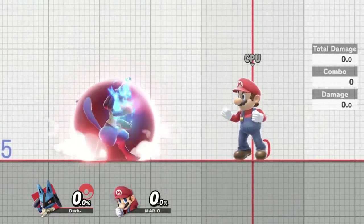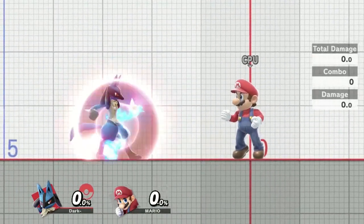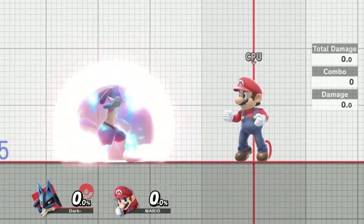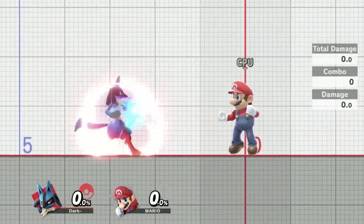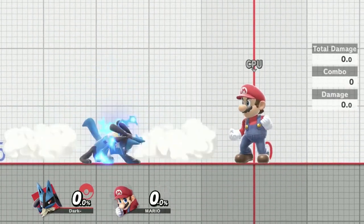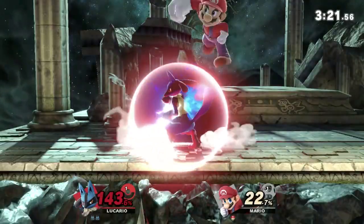The move is also Lucario's fastest out of shield option. It comes out on frame 4, so plus the frames of your jump squat, it's a frame 7 out of shield option. It's pretty fast. The only problem with it is it does not have a whole lot of range — your opponent kind of has to be inside of you. But nonetheless, it's a good option in the right situation.